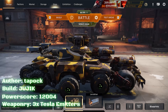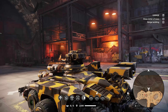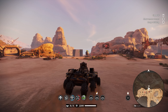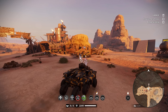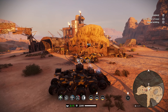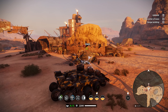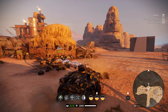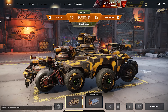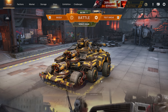For our final build, something I thought would be interesting is a triple Tesla emitter with the Catalina cabin. Tesla emitters don't do a lot of damage, it's just the perk they have that's usually annoying to deal with. We have three of them — not a ton of damage but it is stacking. It just takes a very long time, so we're gonna have to farm some bots before we can actually do something with this build.